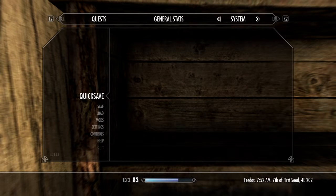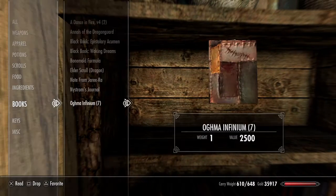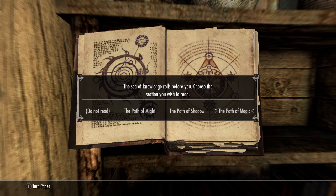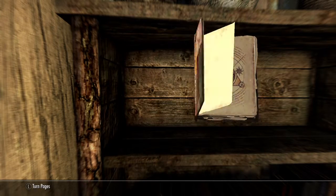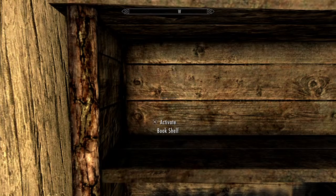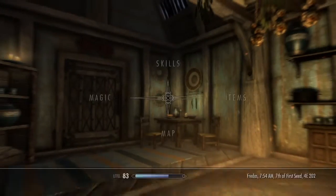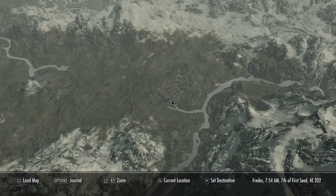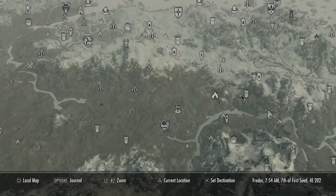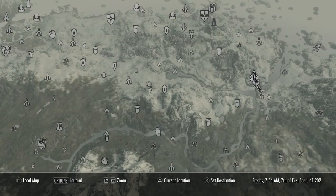I had to show you some stuff with this glitch. So when you go into the books and it does this — what you do is go to Whiterun and buy the house there. You can do it with any house; I just do it in Whiterun because I've got a house over there.